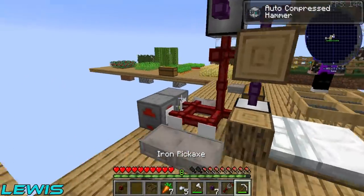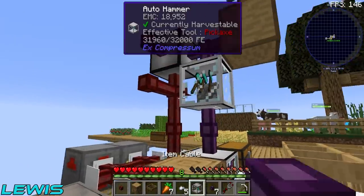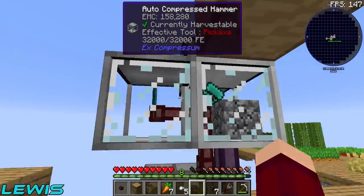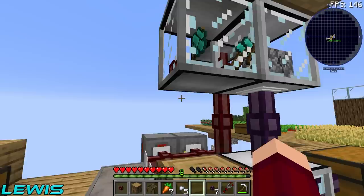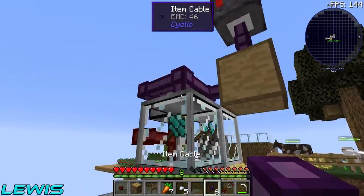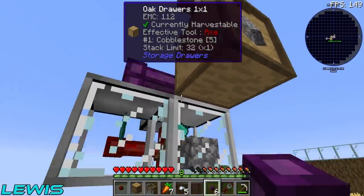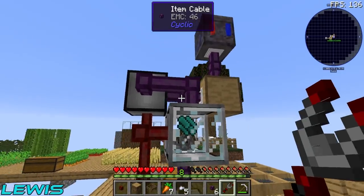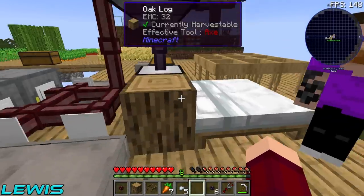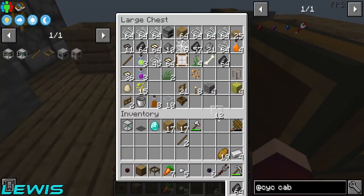Auto-hammer compressed. I also set this thing up here, got some more cables, so I just need to go ahead and put the auto-hammer there. This is what I was a bit afraid of, Miles — it needs the hammers to be able to get the diamond ones. Or do you think it'll just work with one? No, it will definitely work with one, it's just slower than doing it with three. All right, let's just do that. And Miles, we're getting some auto-compression done.